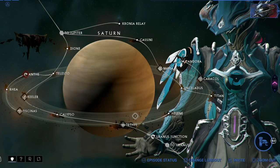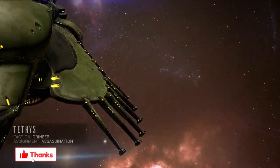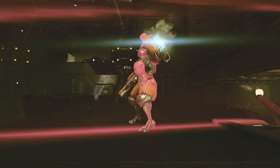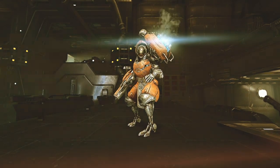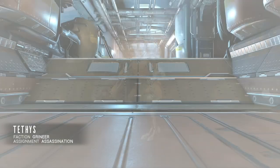If you're looking for a small amount of Orokin Cells such as 1-3 per mission, I suggest heading over to Tethys on Saturn. This is a low-level assassination mission to defeat General Sargas Ruk. Ruk has a high drop chance of an Orokin Cell when defeated — not every time, but at least 4 out of 5 runs he will drop a cell.